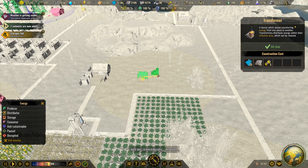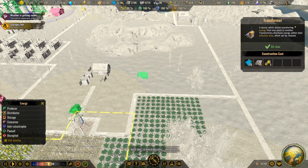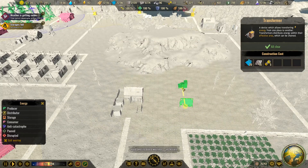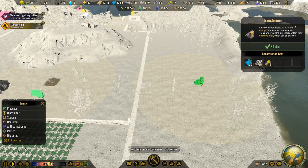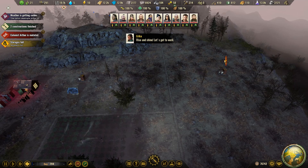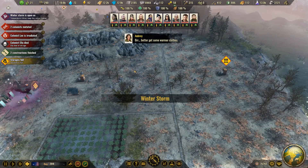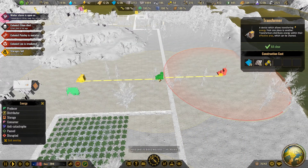So let's go ahead and build a transformer. It doesn't have to be right next to the panel — as long as you see that little yellow dotted leash and it's within range, it'll be transferring energy from the solar panel to whatever building requires it. I'm also going to build another transformer over here to show what happens if you have a transformer without any energy production. You can see it says 'not connected to an energy network,' meaning it doesn't have a producer. A way to fix that is by daisy chaining the two radii together with a third transformer.